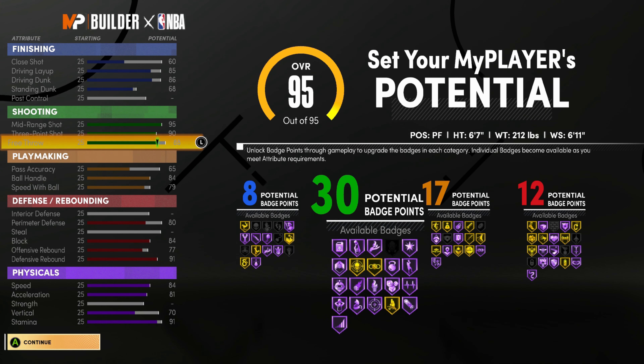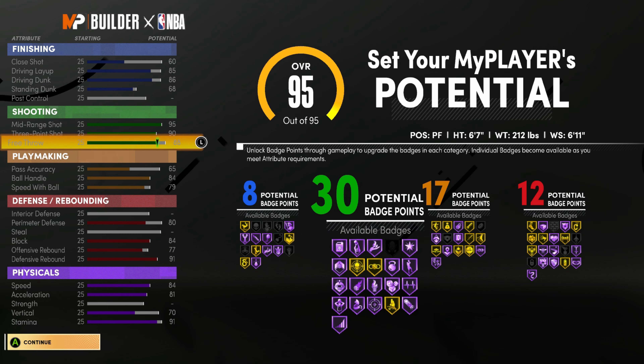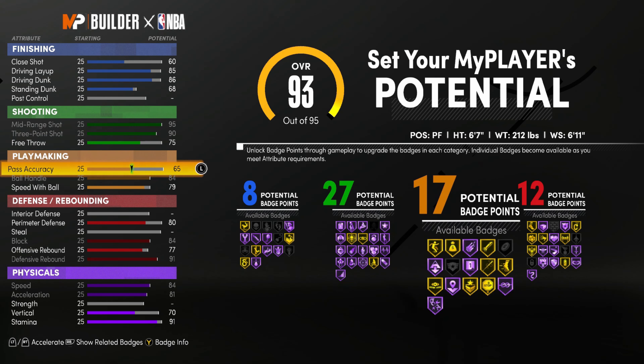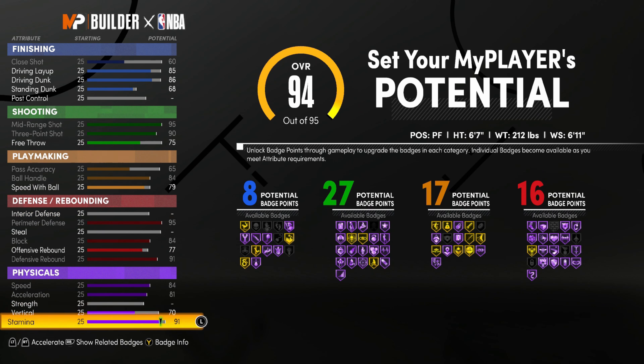I'm fine. I'm solely focused right now on my defensive side of things. I need 16 badges — 15 is good, but I need 16. I don't need 30 shooting badges, so you're going to see me mess around with it. I'll get around 27 shooting badges, then adjust the defensive side and end up with 16. So I will have 8 finishing, 27 shooting, 17 playmaking, and 16 defensive badges. And there we are.